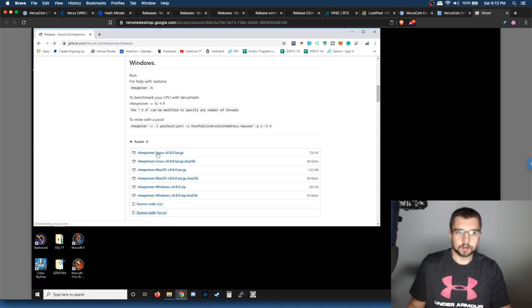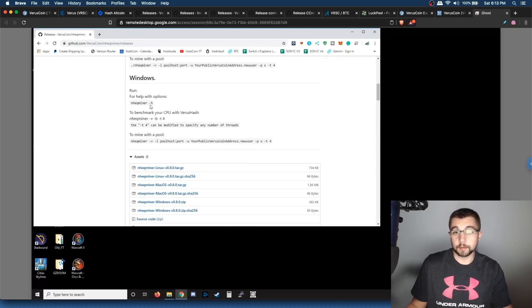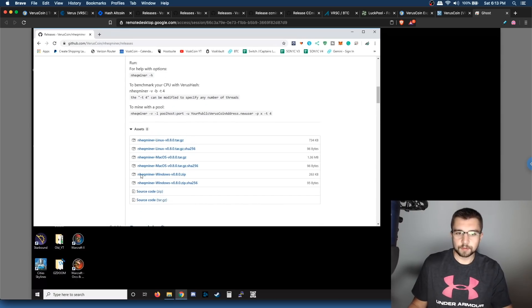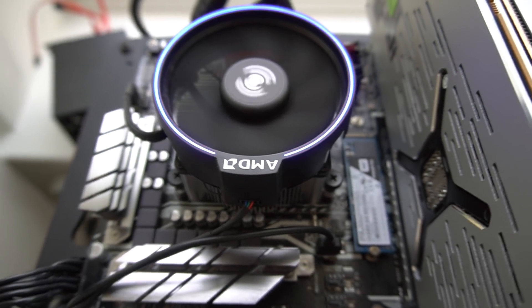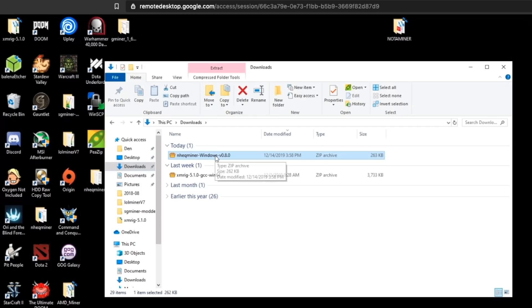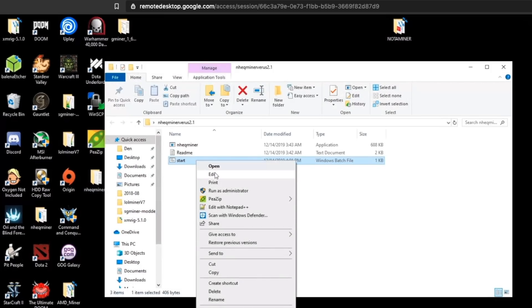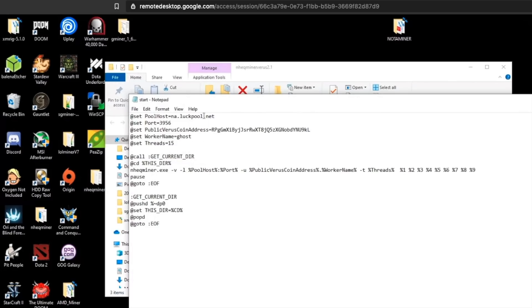Setting this up is the exact same on Ryzen and Intel CPUs. All you do is go to your browser, go to Varus coin and ECminer — link below in the video description. Download the latest release. Once downloaded, extract it to your desktop. You'll be met with the extracted files, and from there simply right-click edit on the start file. All you have to do is input the pool address, the port, your Varus coin address, your worker name, and how many CPU threads you want to utilize.